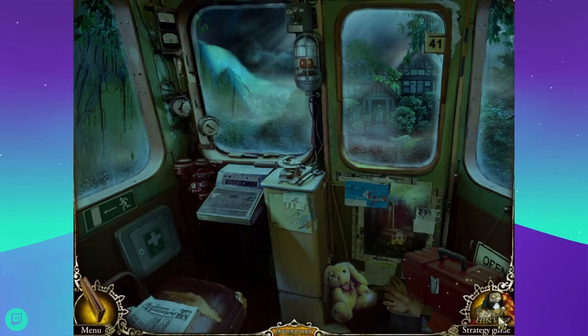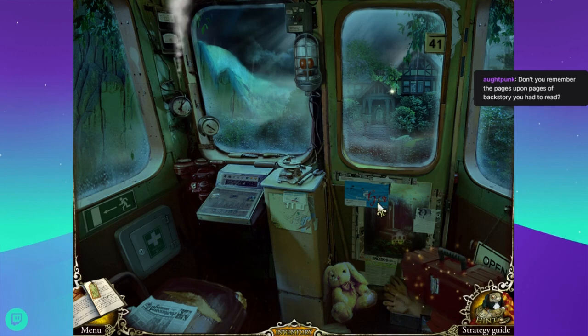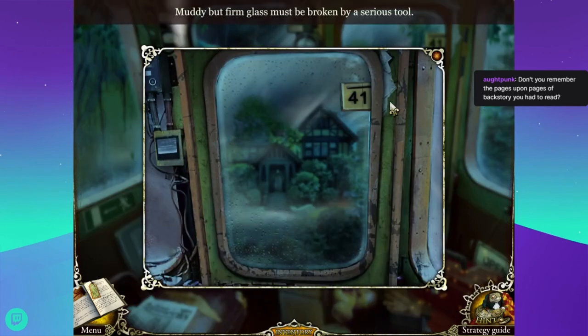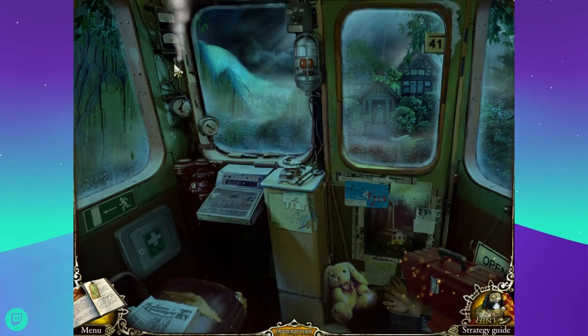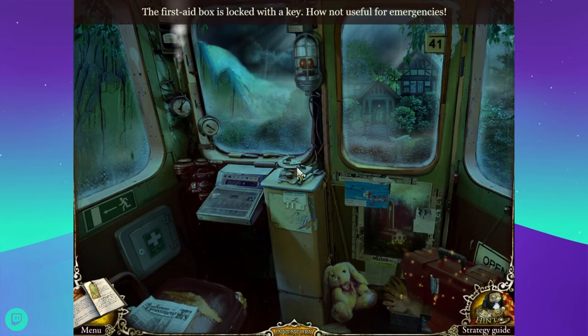Oh, I remember that we're stuck in here. We are stuck in a gondola - the kind that goes over the mountains rather than the water. I don't know if they have a different name. Now there's a locked first aid kit. I don't know why people lock first aid kits.